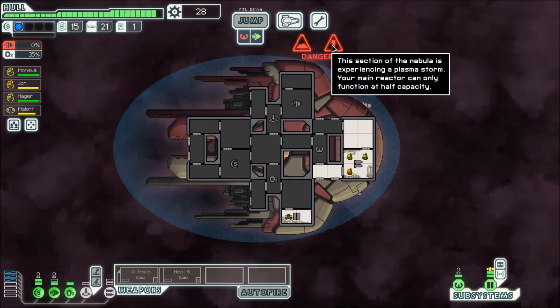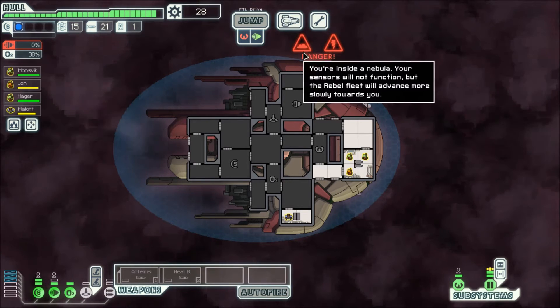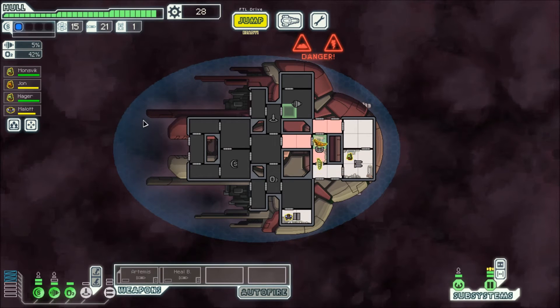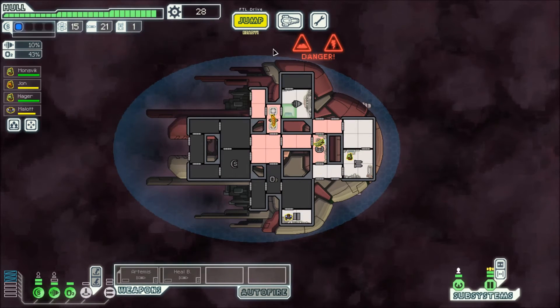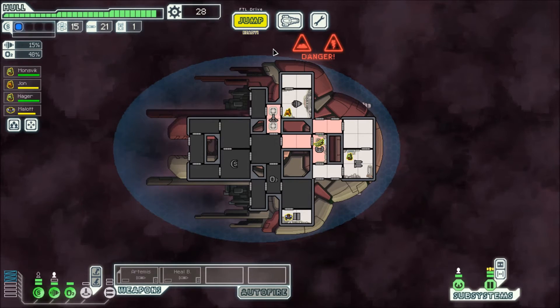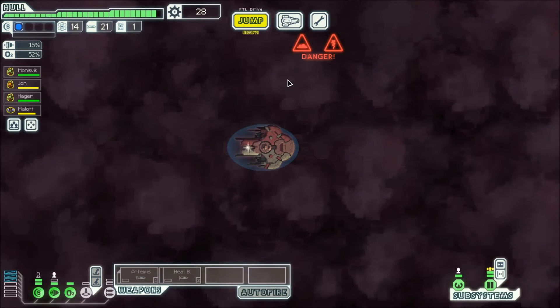What are my two dangers? Plasma storm and sensors not functioning. Nobody's going to actually hurt me in this particular case. That's what worries me about this ship - I have to be really careful. I can't send them into a fight because they'll be dead. Let's get some oxygen back here. Now let's go to this nebula.